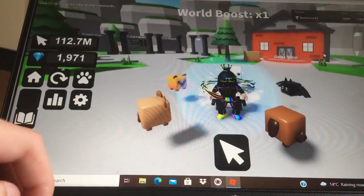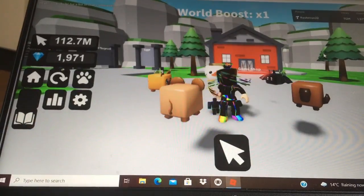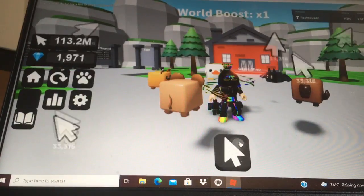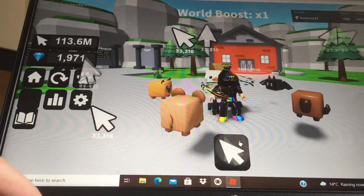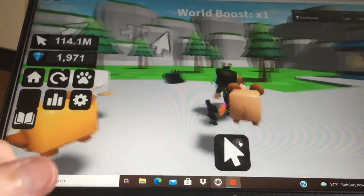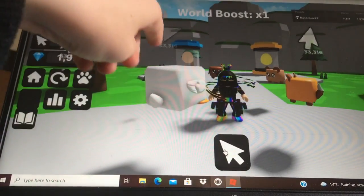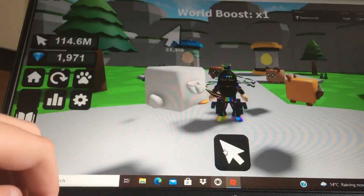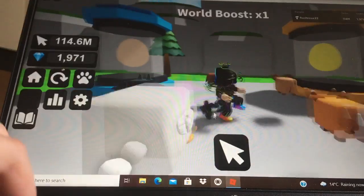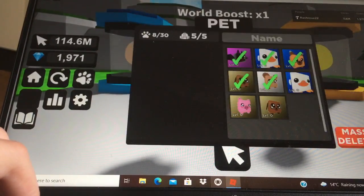Welcome back, everyone! Today we're playing my game called Clicking Simulator. This is a game where you just click a button, and the more pets you have, the better points you get. As you can see, I got 33,000 and 316 points from that.